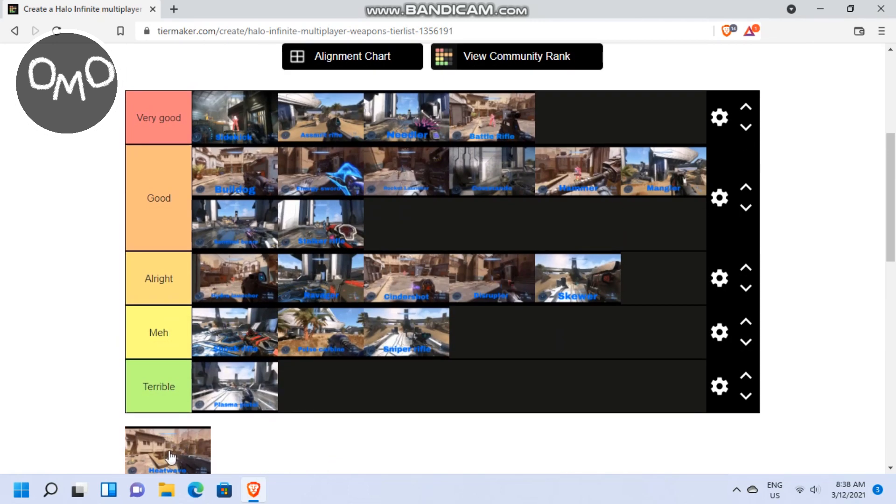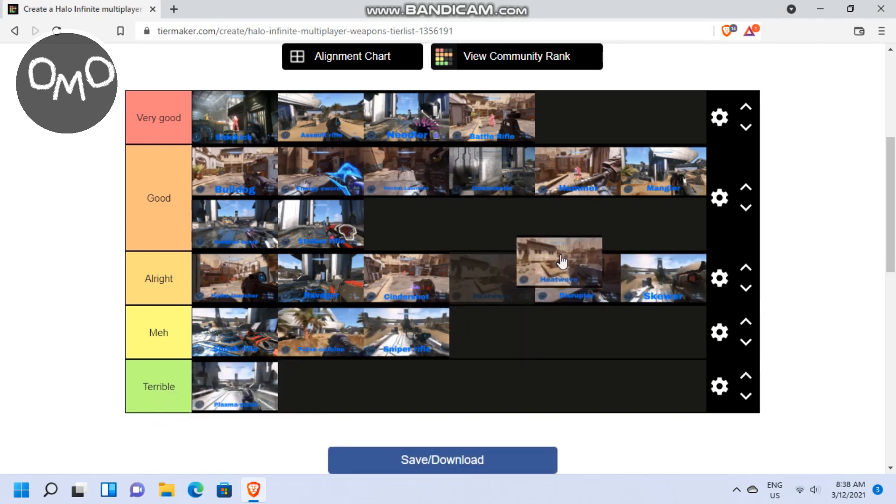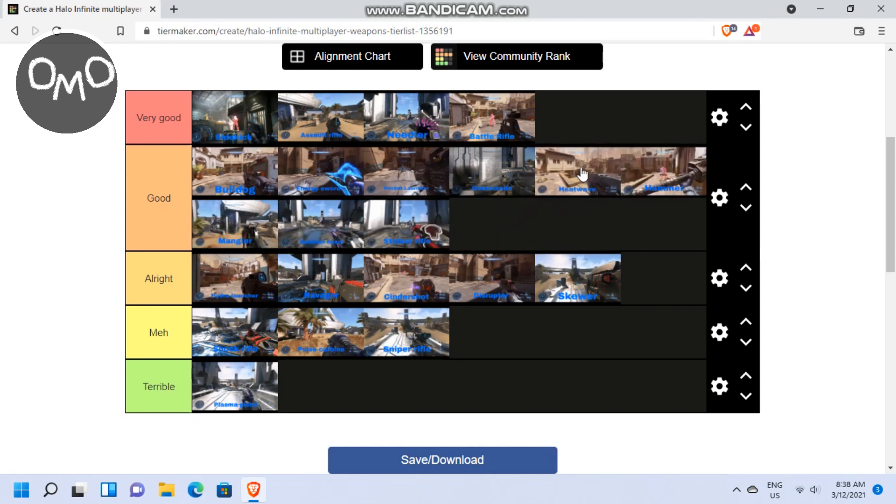And now, last but not least, the final weapon is the Heat Wave. I really like the Heat Wave. I like the two different firing modes on it — there's one where it fires out the projectiles in a horizontal row, and then there's one where it does it more vertically. I really like the way the Heat Wave works; it's pretty fun to use. And it's definitely a weapon that I do go for often as well, which is why it's going to have to go into my good tier.